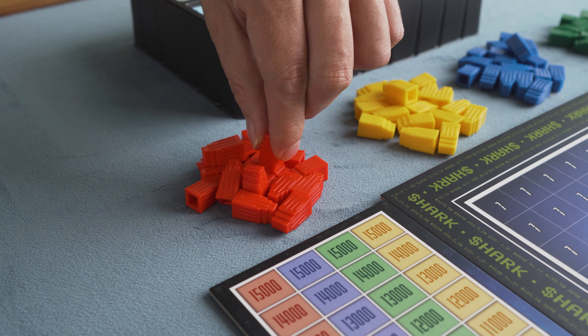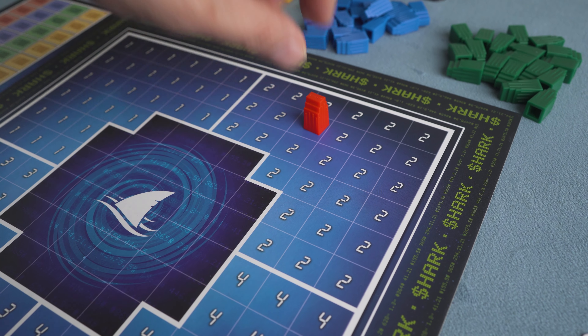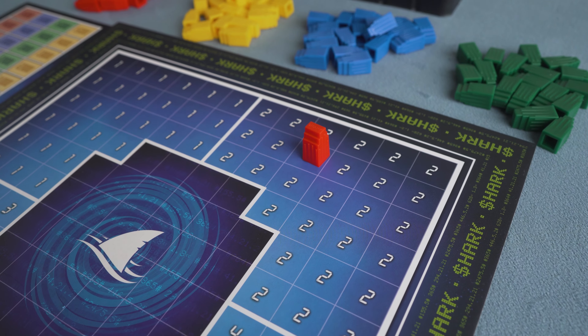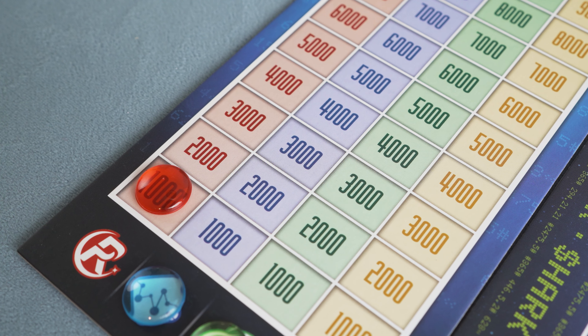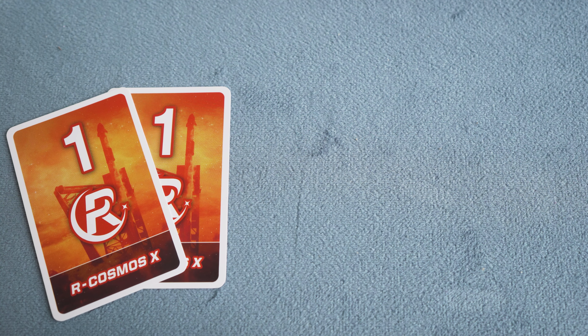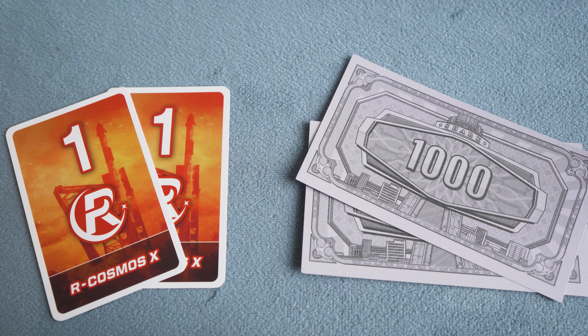Placing a building will reward you with $1,000, and if it was the first building of that color, it establishes that company and increases the stock price to $1,000. Whenever the stock price increases, any player that owns stock in that company will receive the difference between the previous stock price and the newly established one for every stock that they own.